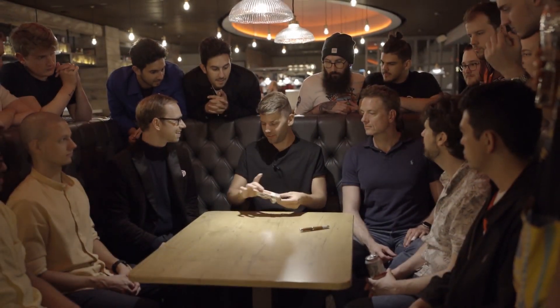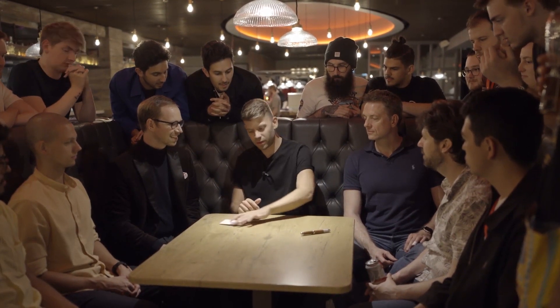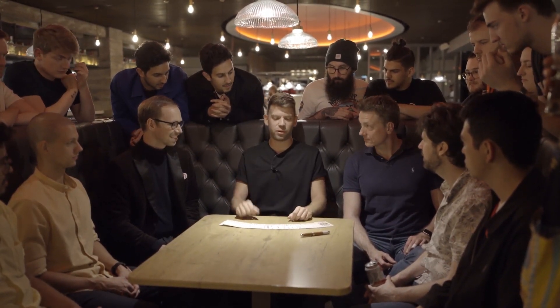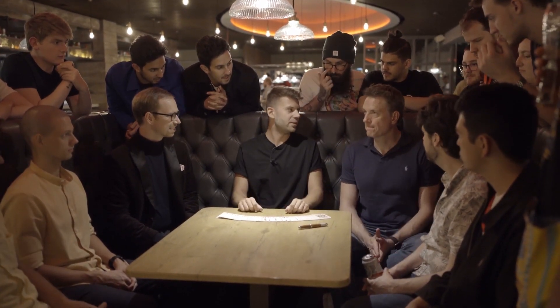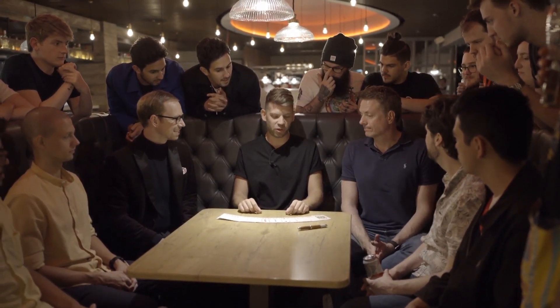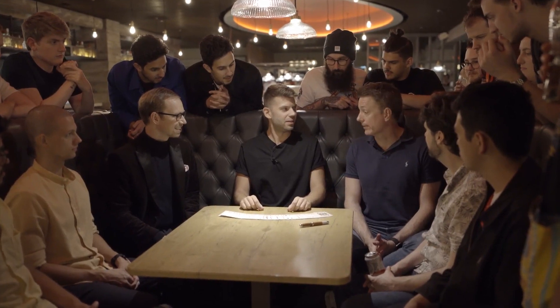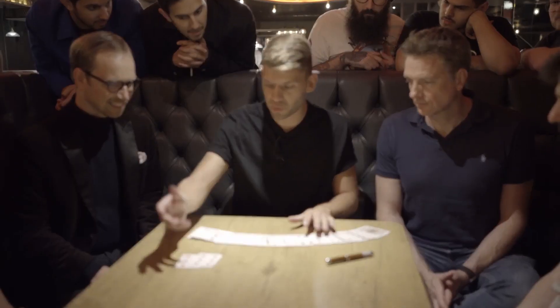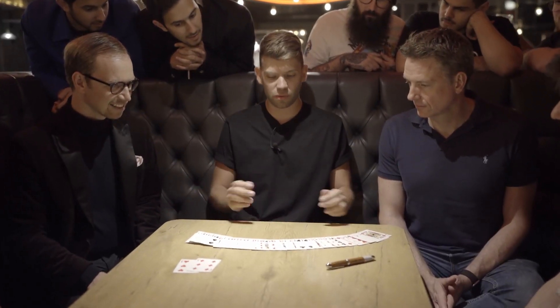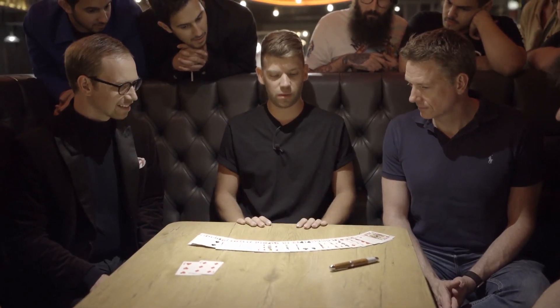It's a very simple thing. We use a deck of cards and two assistants for this trick. Please, name any number between one and ten. Six. Okay, red or black? Red. Okay, so we're using two red sixes for this trick. Those are our assistants, and you just choose any card you want.